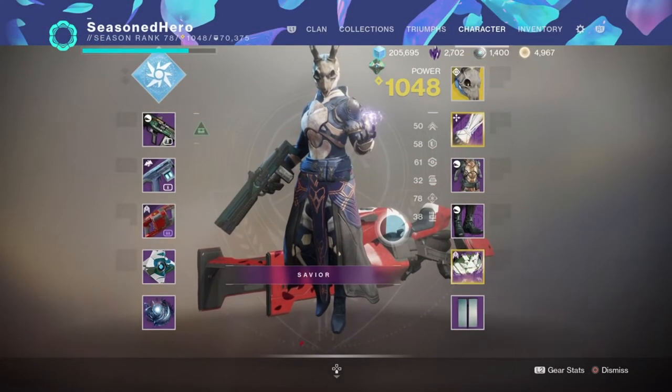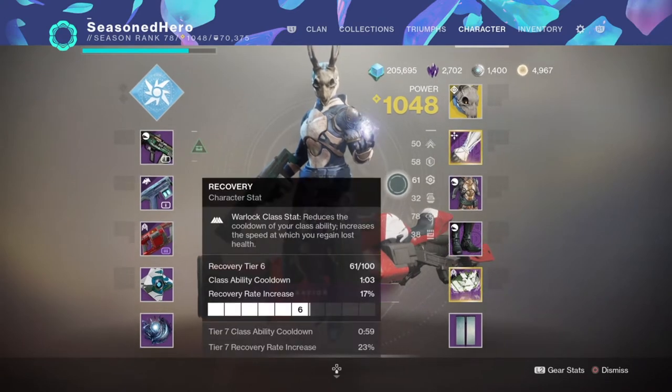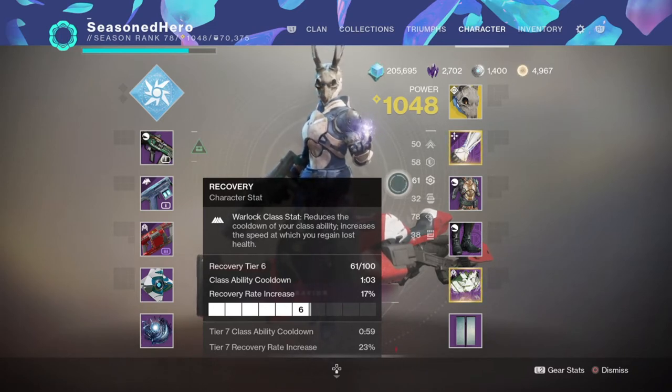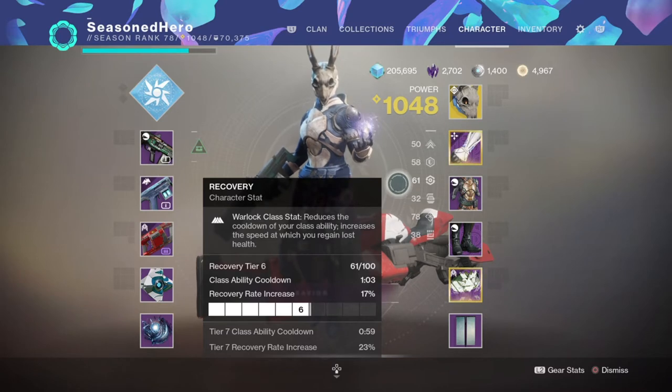For the stats we have a nicely leveled out distribution for PvP. The 3 main stats to focus on are Resilience, Recovery and Mobility, as these will provide the means for surviving many encounters and will have a large effect depending on what class you pick. In our case we have managed to get the 3 stats in perfect ranges with Mobility at 50, Resilience at 58 and Recovery at 61. With Recovery at 61 I get a 1 minute 3 second cooldown, which benefits us widely when combined with our exotic, our subclass perk and also getting kills normally.